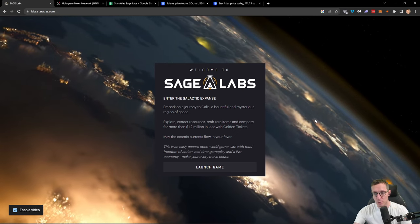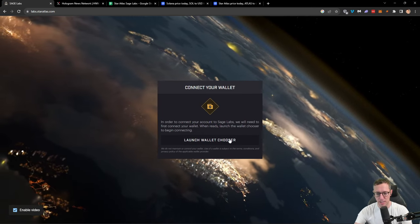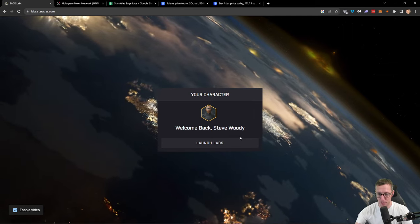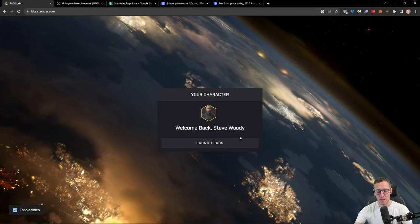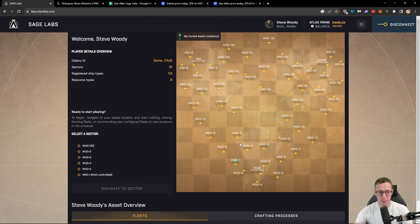With that being said, you will need to have a Phantom wallet set up and you will need to have some assets. We're going to jump straight in here, launch the game, go to our wallet chooser which is Phantom, and connect our wallet. Now because I've already created an account — the first time you do this it will ask you to create your character and choose a faction. There are three factions to choose from. I personally chose MUD. Once you're in, you'll see this screen.